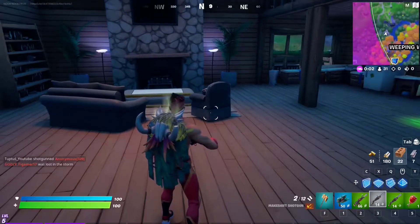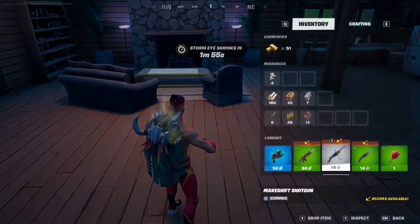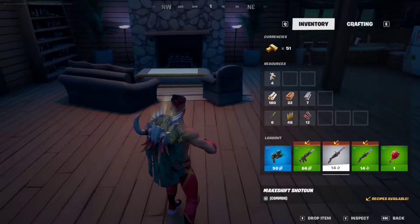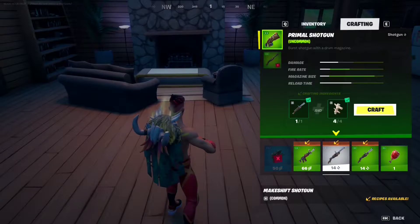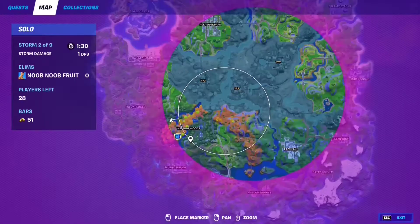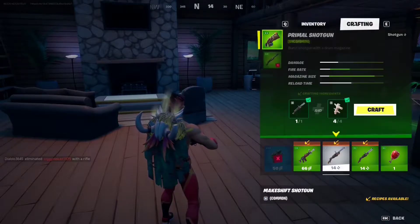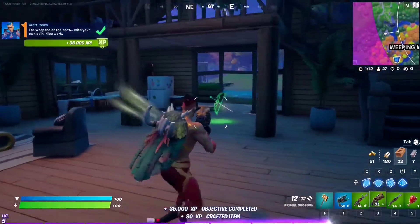For this epic quest, you have to craft primal weapons using bones and makeshift weapons. A makeshift weapon is a gray weapon - this shotgun right here is a makeshift weapon. We're going to upgrade it to a primal shotgun by going to crafting. All you need is one gray shotgun and four animal bones - you get animal bones by killing animals like wolves and boars. Just go to inventory, click on the makeshift weapon, go to crafting, click craft, and you will transform it into a primal weapon.